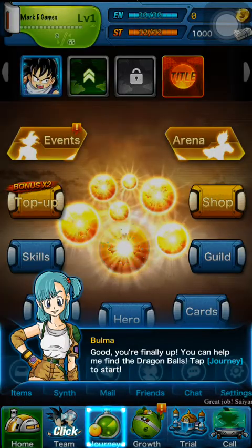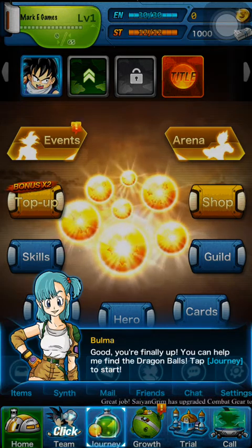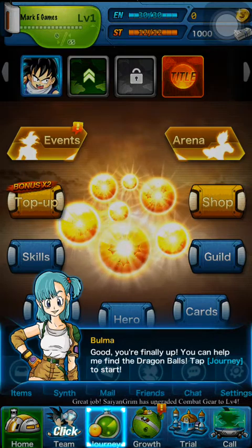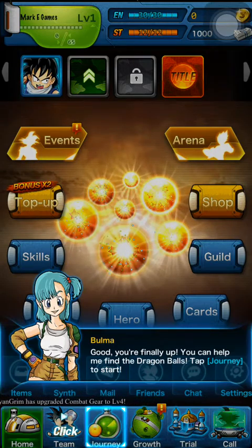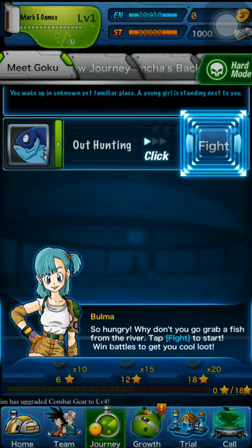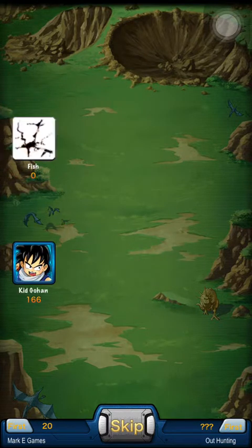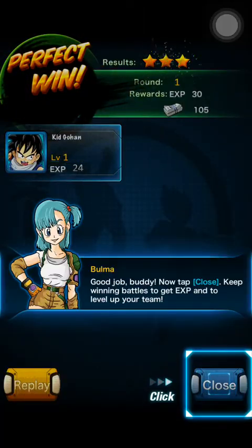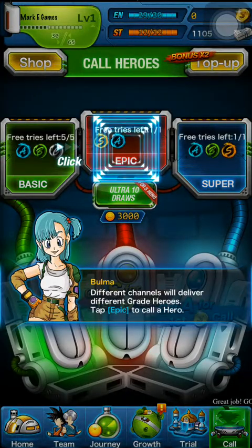Here's a little step-by-step tutorial on how to get the game started, guided by Bulma — you pretty much have to follow it. On the main menu you have Home, Team, Journey, Growth, Trial, and Call. So let's follow Bulma. She says you can help her find the Dragon Balls. Tap Journey to start. This is when Bulma first met Goku, so you fight — and this is how the fights go. It's turn-based, and the special moves will happen on their own.